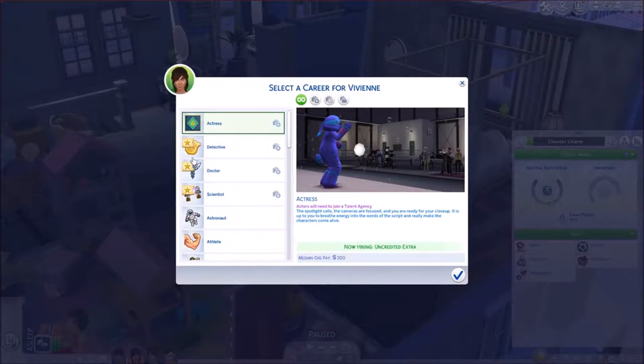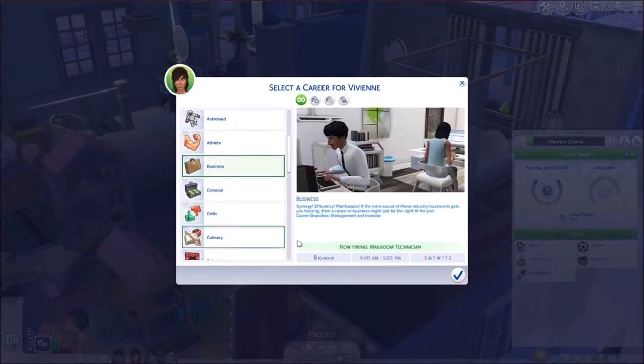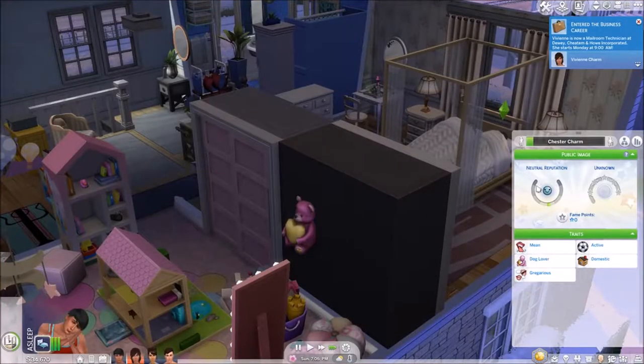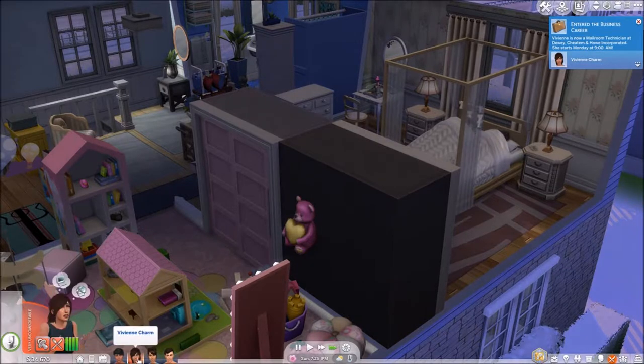Alright, who's — oh, Vivian. Okay. Vivian, what do you want to do? Do you want to be... she could do actress, but no, I'm not going to do that. I think we're just going to do — I think she's going to do business. Actually, yeah, we'll do business. We'll do that because that's just a job we don't have to really worry about. I think that makes sense.